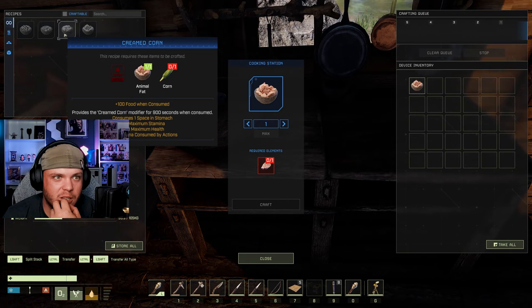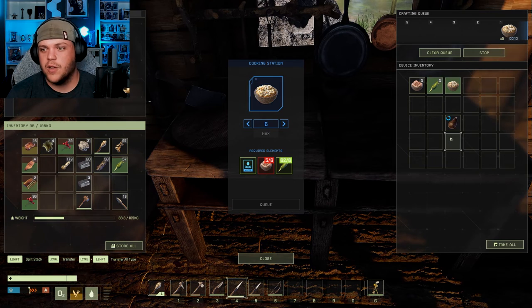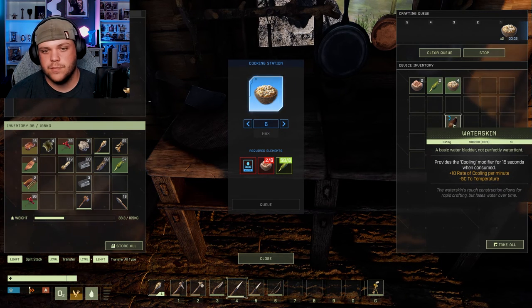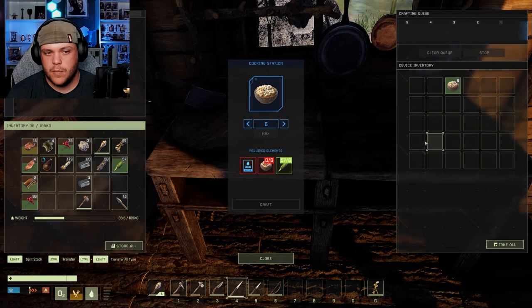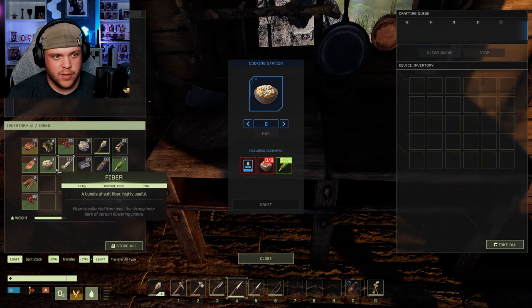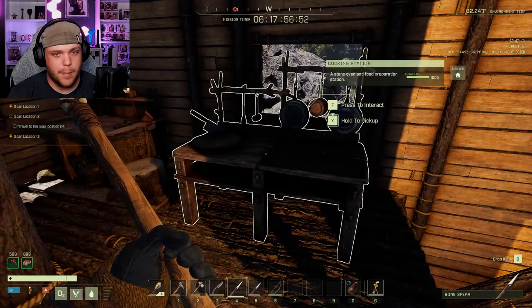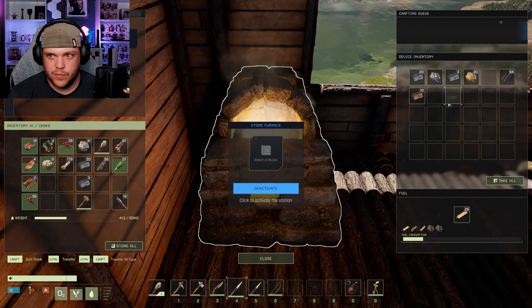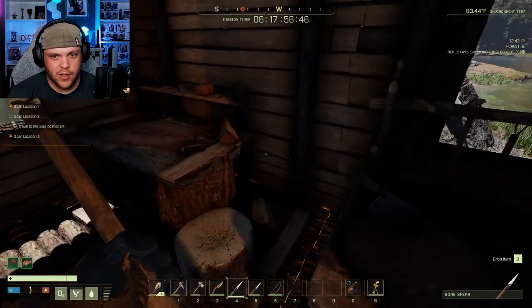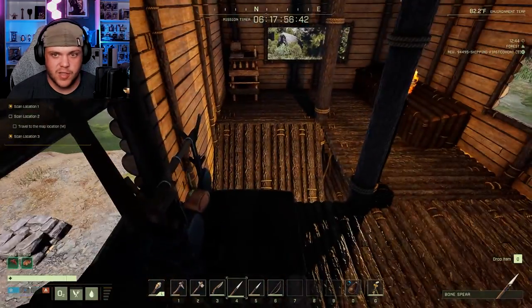I'm going to go over there and grab some of that corn. You've got to put the water in there. Now I have cream corn — awesome, which gives a massive bonus. So, there's the 40 iron, which means we can go make the anvil as soon as I get 20 wood.